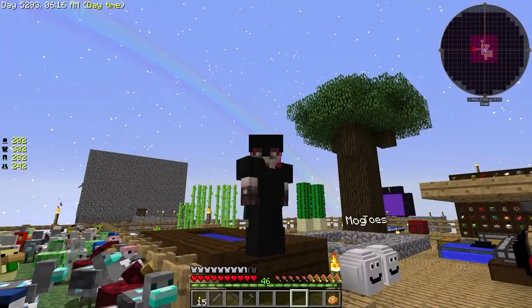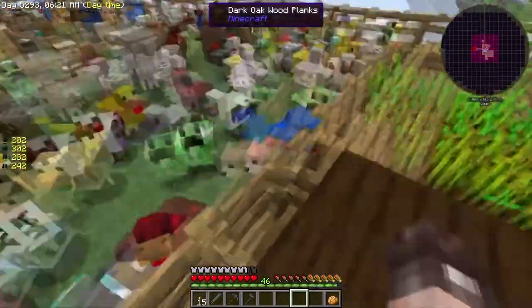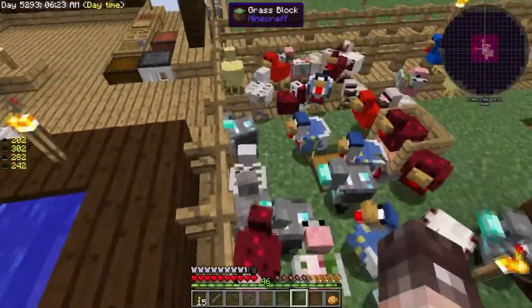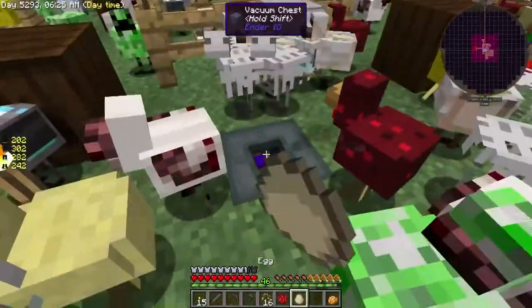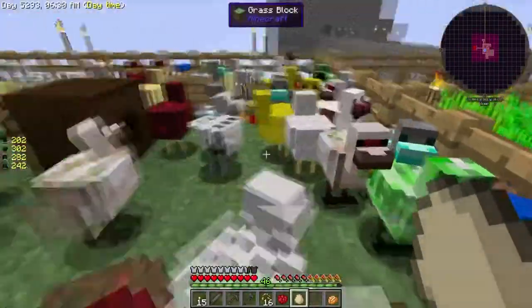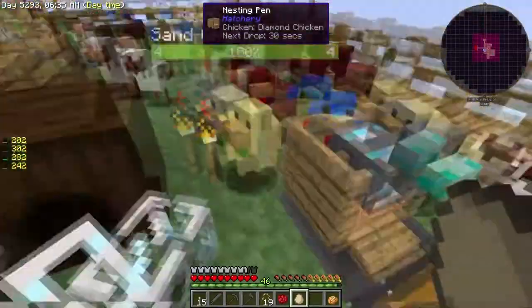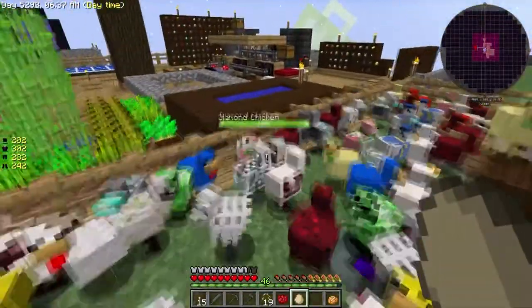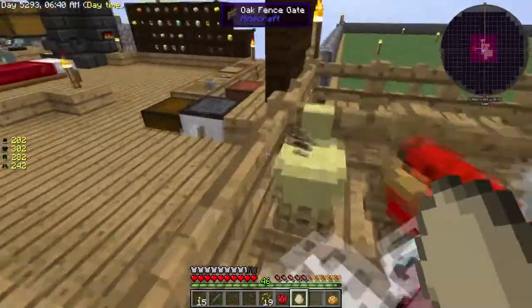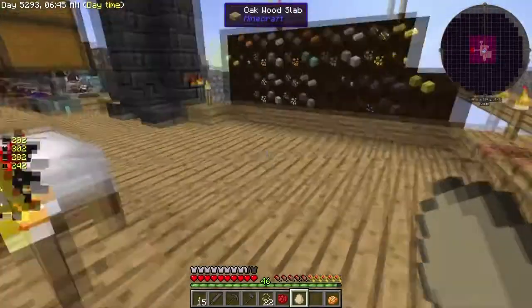Hi guys, Lady Random here, welcome back to Sky Factory 3. Diamond chickens are coming along nicely — we've got a few now which is cool. We're starting to collect all 30, which means many many diamonds plus all the ones we're starting to get through from there as well, so that's a nice decent amount of resources we're actually getting now.